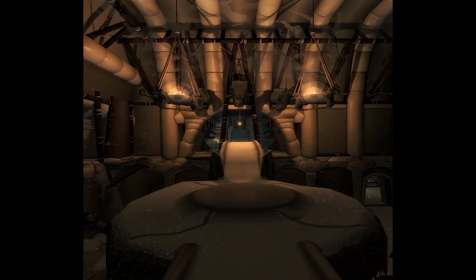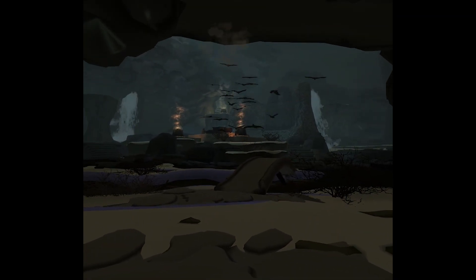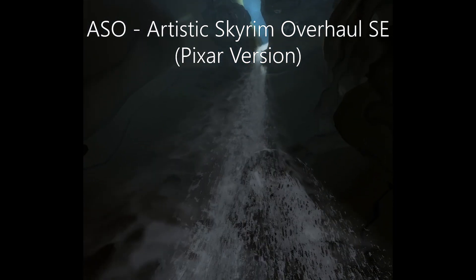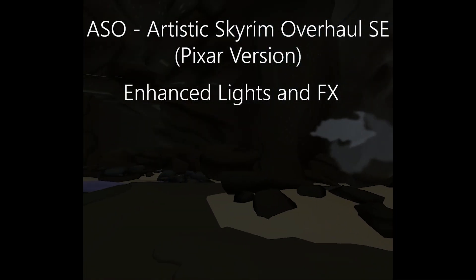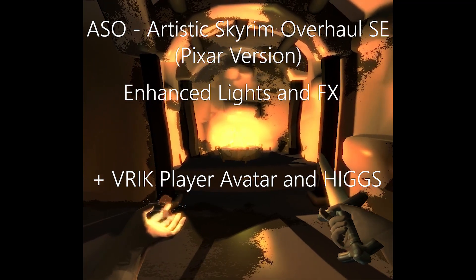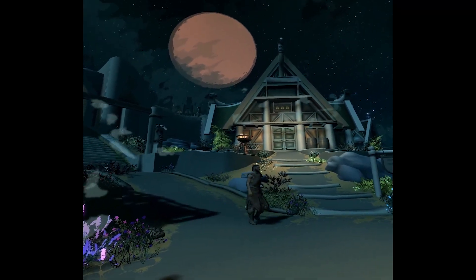Here's another example of how good the lighting is — that's down to a second mod installed on top of the cartoony one. What you see here is actually really easy to do. First you need ASO — Artistic Skyrim Overhaul SE — this is the metamorphosis in terms of graphics. Then I added a mod called Enhanced Lights and Effects, which adds to the atmosphere, especially fiery lights in caves. Towns too have a certain extra ambience when modded like this.